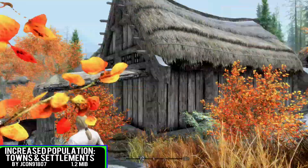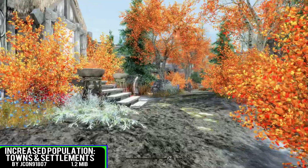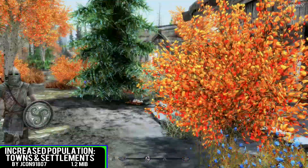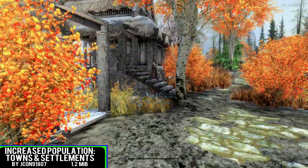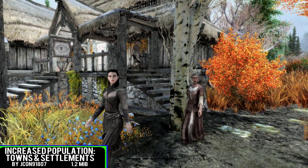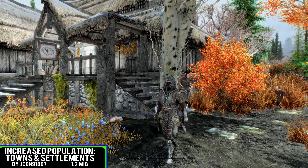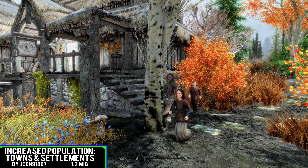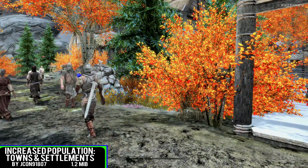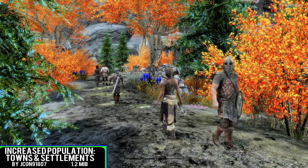Increase Population Towns and Settlements, coming in at an incredibly small 1.2 megabytes of download. For this one, do not combine with the Increased Population original, which we covered ages ago — pretty much everyone has got that by now, it's an absolutely phenomenal mod. What I can gather is that the original covers main and very large settlements such as your main cities and capitals. This one covers the smaller areas within the game that obviously don't have a lot of community, if not anyone, actually being there.